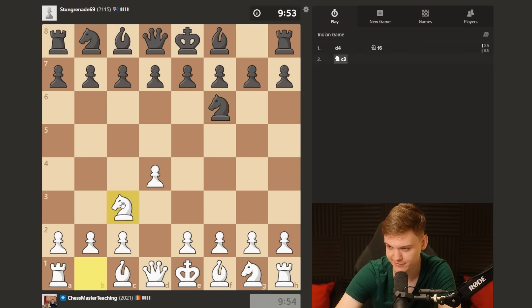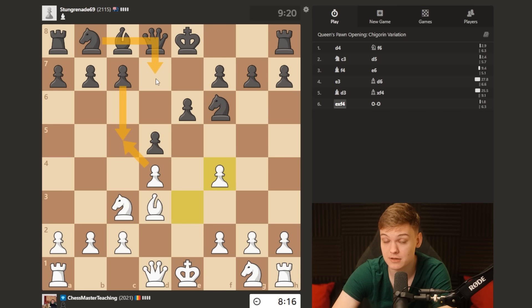The point is, normally, since c4 is annoying, you want to be able to take. But then the issue is that our opponent would be able to take with a knight, hitting the bishop, most likely eliminating it, and there's gonna be no attack.